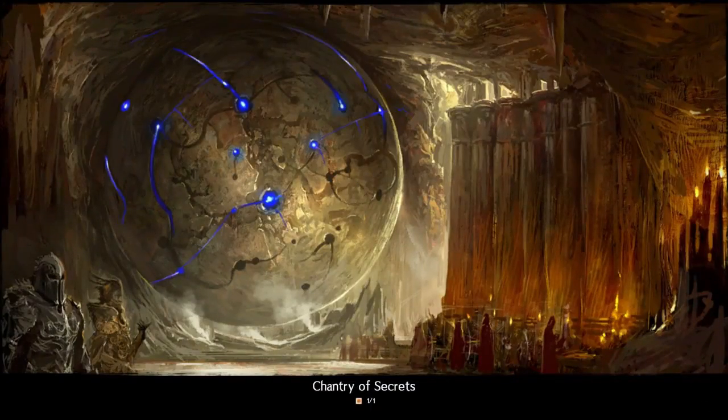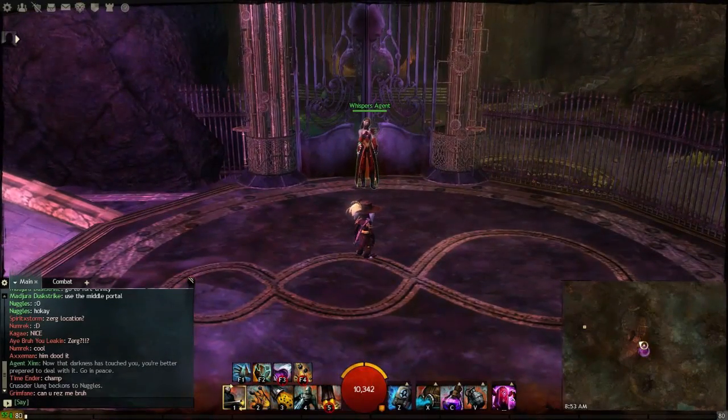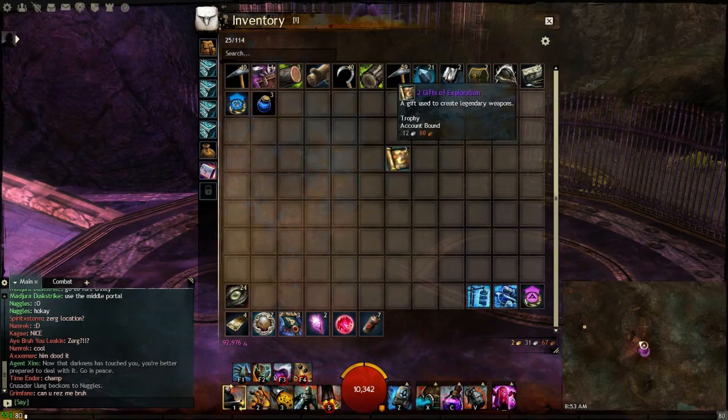When you enter this, you're going to get your completion for the world as well as a small experience boost for entering the Chantry of Secrets. You don't get any physical rewards for the Chantry of Secrets itself, but for example, what I got when I completed the world is two gifts of exploration, used to create legendary weapons. Super excited about that — I have no idea what to do with them but it's going to be awesome when I make my first legendary weapon.